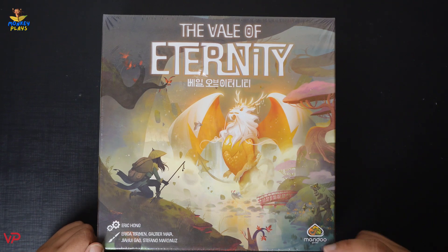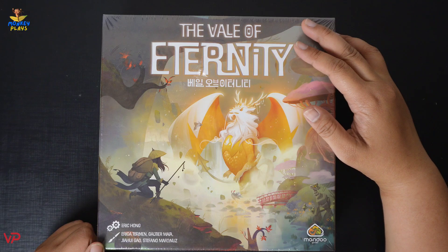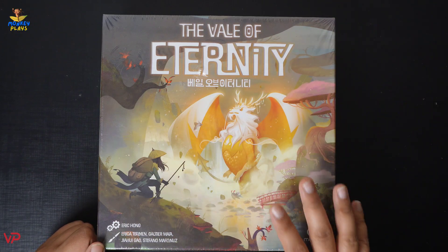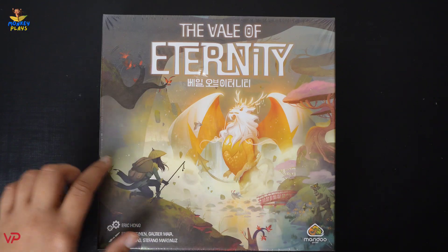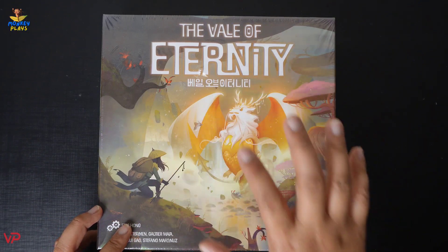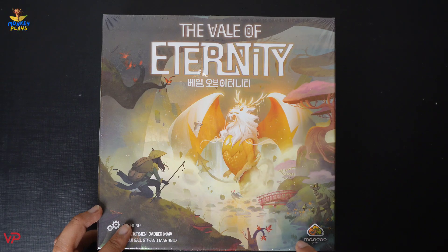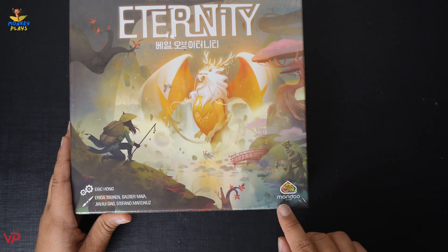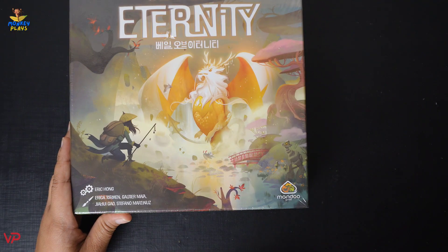Before anything else, let's appreciate first the artwork of the box. At the front side we can see the name of the game — The Veil of Eternity — and in the middle part of the box we can see the artwork of a human standing at the side, looking at a majestic dragon in the middle part of what looks like a river or pond.